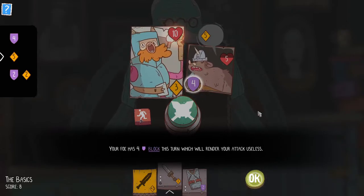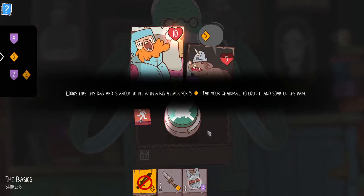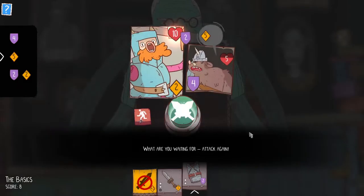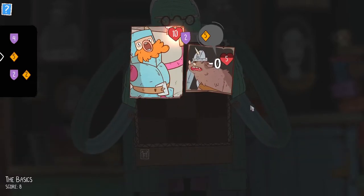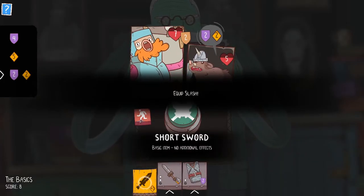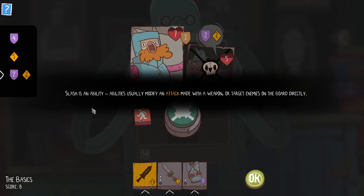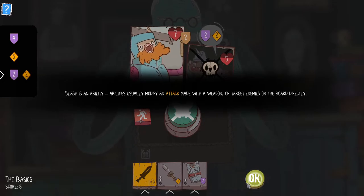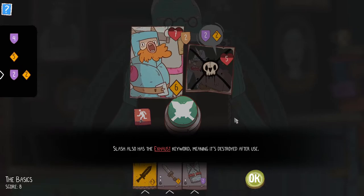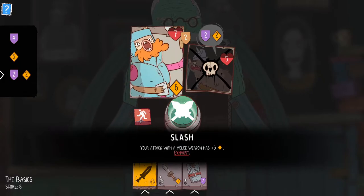The barbarian has four block this turn, rendering my attacks useless. Let's equip the chainmail and attack even though we don't do any damage. Now let's grab our sword again and equip the slash for additional damage. Slash is an ability — abilities usually modify an attack made with a weapon or target enemies directly. Slash increases your attack by three, but only if you have a weapon equipped, and it has the exhaust keyword so it's destroyed after use. So really it's similar to the sword but with just one charge.